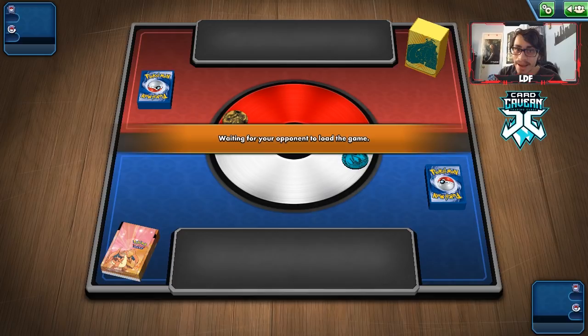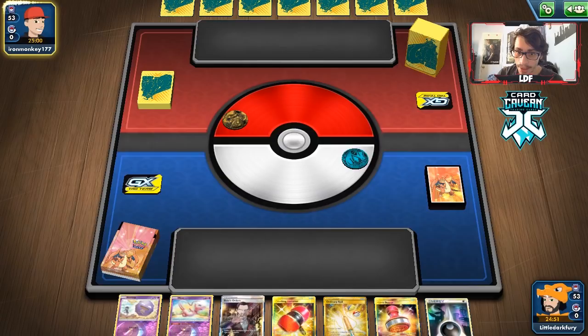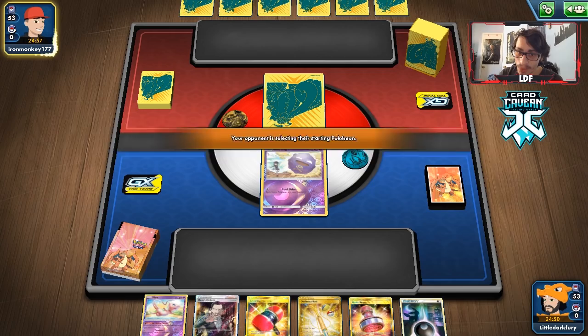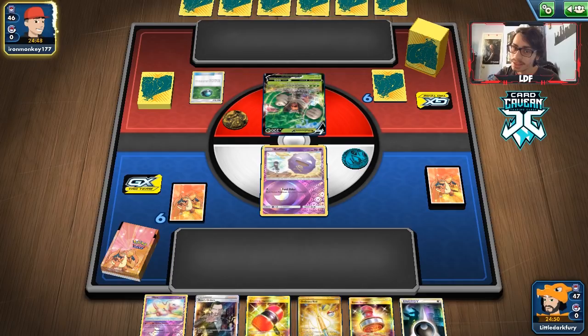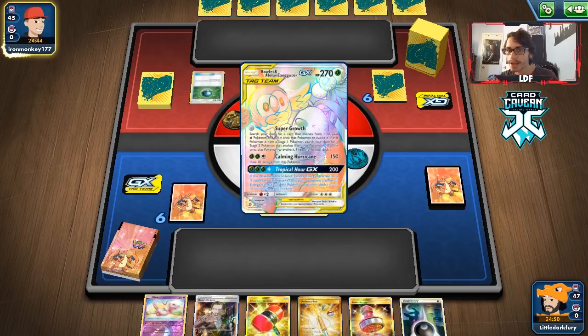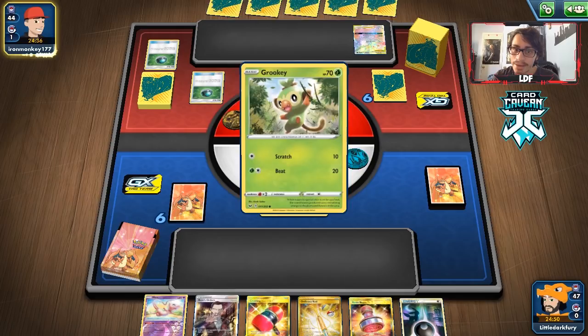We hit another Eggrow deck. This might be different from last game. We're letting them go first so we can Foul Odor turn one, but we don't have a supporter or Wheezing in hand, so this might be a little rough. Another Eggrow deck — I don't know where the Malamars are. We have Boss's Orders — we could bring Eggrow in and Foul Odor it if we don't draw support.